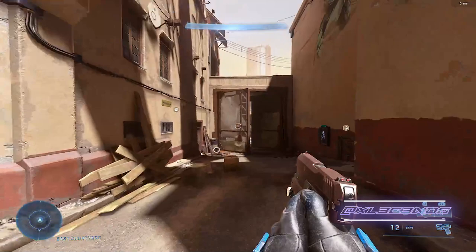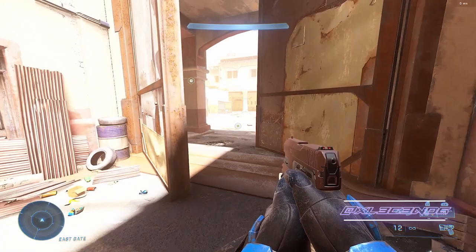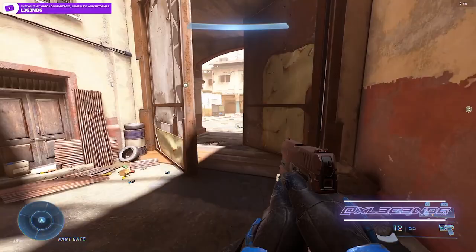Hey, what's up guys? Legends, bringing you another video — this one's directly from the Halo Infinite flight. For this tutorial I'm going to be showing you how to do a grapple shot launch slide. This one will let you get much further distance, a lot of momentum. It's very similar to like a drop thrust slide on Halo 5, but a lot cooler.